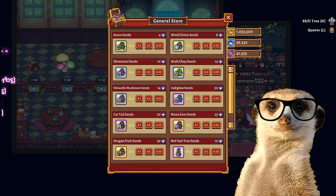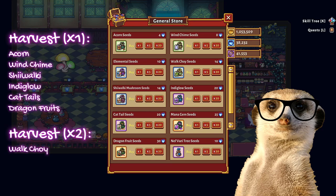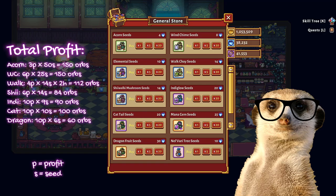Here's a complete list of profit per seed for reference. With around 200 orbs on your first day in El Fari, you'd be able to buy either: 50 acorns, 25 windchimes, 14 wokchoys, 14 shiwakis, 10 indiglos, 10 cattails, or 6 dragon fruits. In 8 days, you'd be able to harvest acorn, windchime, shiwaki, indiglo, cattail, and dragon fruit once, while you can harvest wokchoy twice. So the total profit would be 150 orbs for acorns, 150 for windchimes, 112 for wokchoys, 84 for shiwakis, 90 for indiglos, 100 for cattails, and 60 for dragon fruits.